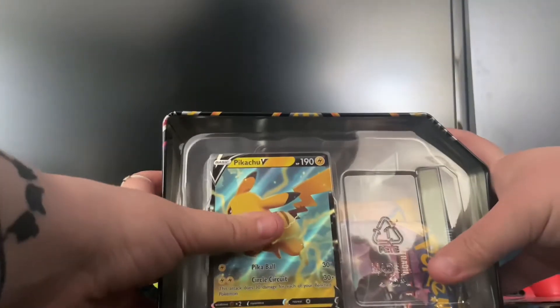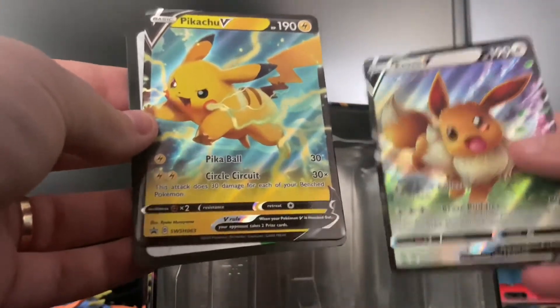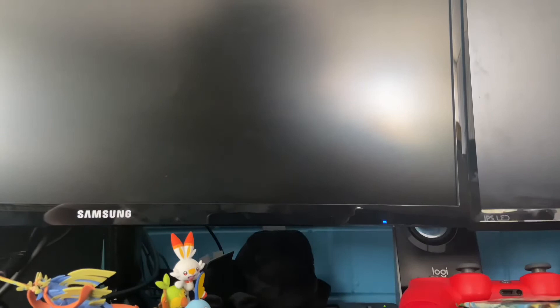I'm going to put these booster packs aside and we're going to be opening up the Pikachu one. Here's the Pikachu one — I'm going to take out the booster packs and also the promo card as well. Here's the Pikachu and the Eevee V Power tin cards, they look very nice in my opinion. Here is the other code if anyone wants it. Sorry for my voice, I literally just got out of bed so I'm still very tired. Let's get into these booster packs.